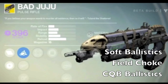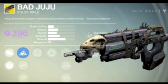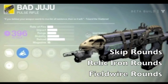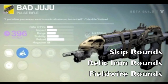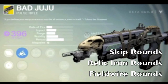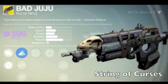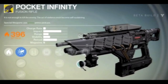The next three ballistics options: soft ballistics for less recoil with an impact penalty; field choke for more range and impact with increased recoil — I'd go for that since impact isn't great; and CQB ballistics for greatly reduced recoil but a range penalty — I'd stick with field choke. Then the hip fire upgrade, a standard attack upgrade, skip rounds, relic iron rounds, and field wire rounds. The final perk is String of Curses: the weapon reloads instantly and increases damage for a short time after each kill.